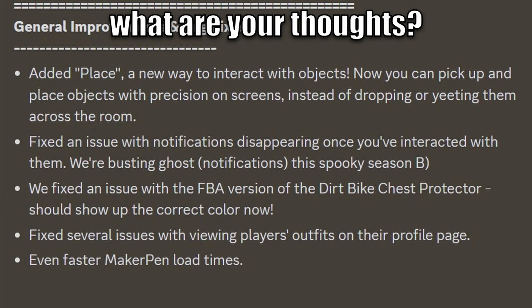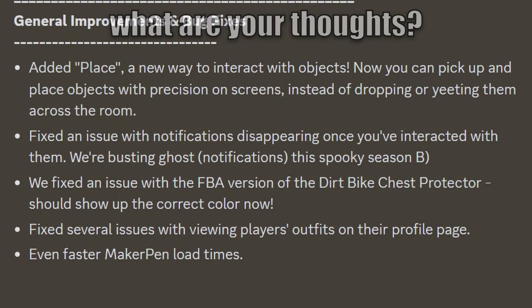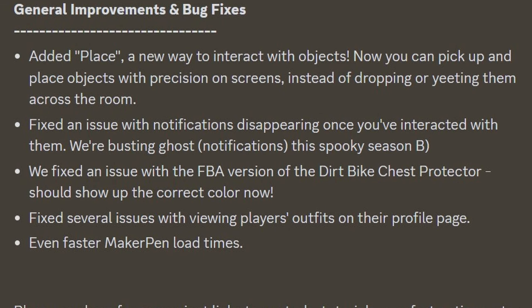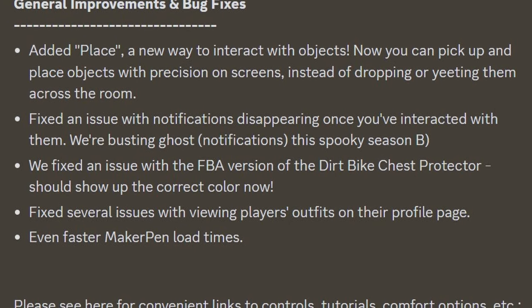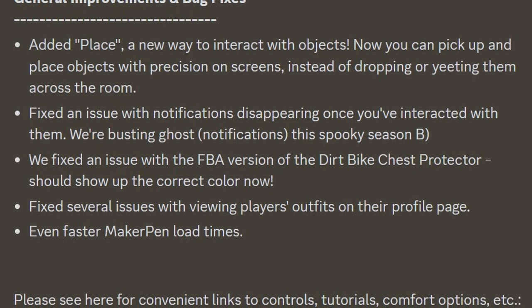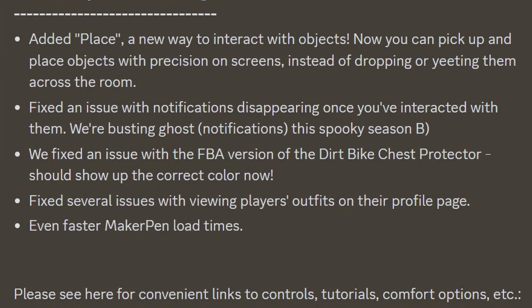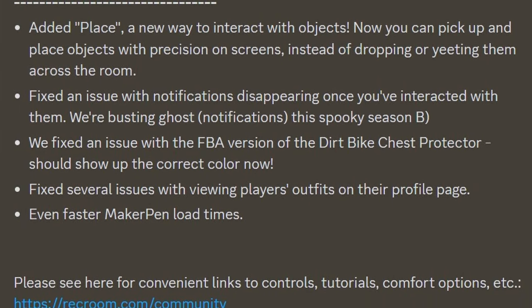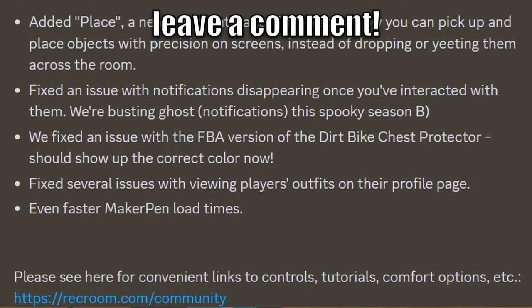They fixed an issue with notifications disappearing once you've interacted with them, and they're busting ghost notifications this spooky season. They also fixed an issue with the full body avatar version of the Duraspike Chess Protector that should show up to the correct color now. They fixed several issues while viewing the player's outfits on their profile page, and there's even faster MakerPen load times now.